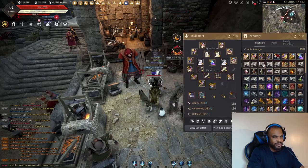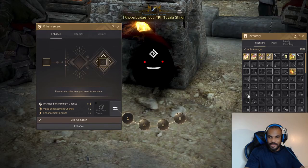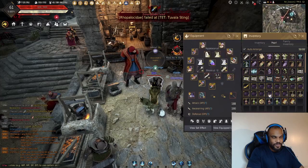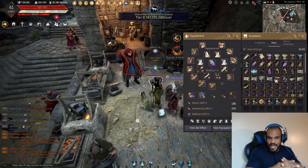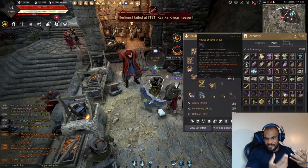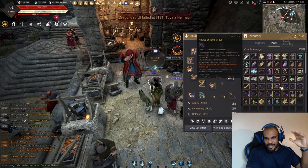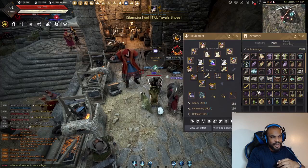Another hotkey tip: you can just click directly on an enhancement item in your bag and the appropriate menu will pop up without opening the Black Spirit. Also, Enhancement Chance scrolls — you'll get a bunch of these while questing on your season character. They give you enhancement chance directly so you can use them to guarantee or significantly boost the success rate of your enhancements. There will be a guide in the description on how many fail stacks to use per enhancement level.